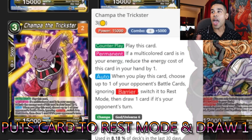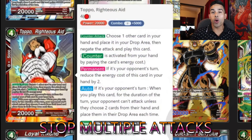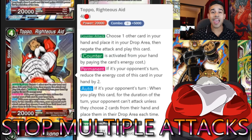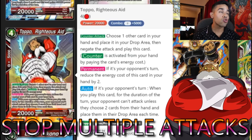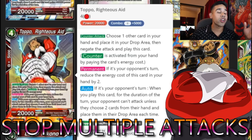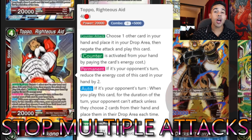Moving on to the bigger cost cards — the four-cost. Starting with some yellow cards: Topo, one of the best counters when you're running red. For one red energy — the other one doesn't matter — when your opponent attacks during their turn, you counter, negate the attack, drop one card from your hand to fuel your drop area, and your opponent cannot attack anymore with battle cards or any more attacks in general — even the leader — because if they do, they're going to drop two cards from their hand. Topo stops a bunch of people in their tracks. We're adding two of these.